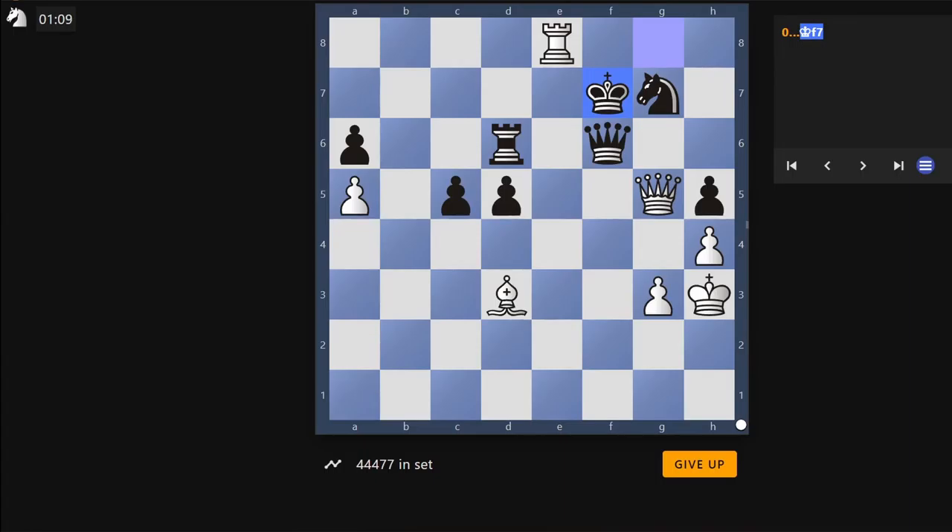But after king takes rook, queen takes queen — what have you got? You don't have anything. On the idea of x-raying though, you have queen h5, which protects the rook by x-raying and is a check.